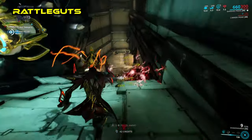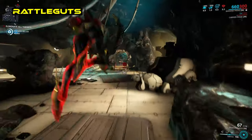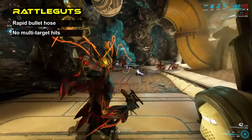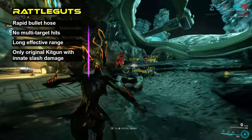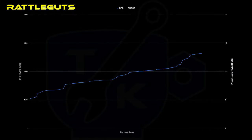Next up we have the Rattleguts. This weapon functions basically like its primary counterpart, as just a mad bullet hose. While it lacks any kind of multi-target application — no area of effect, no chain, and no punch through — it makes up for this with effective range, as well as having innate slash and radiation. Looking at the graph of DPS and procs, we see a similar shape as with the Catchmoon. However, immediately noticeable is the difference in scale.